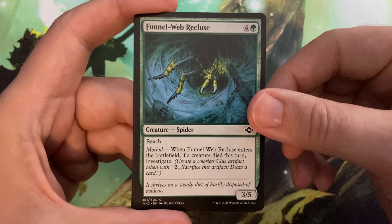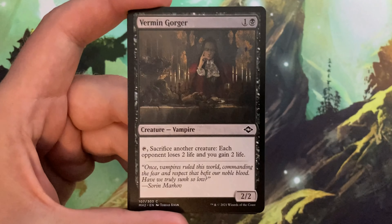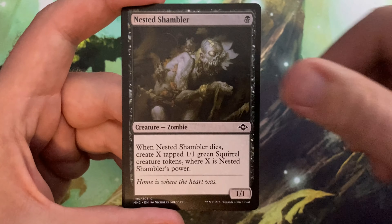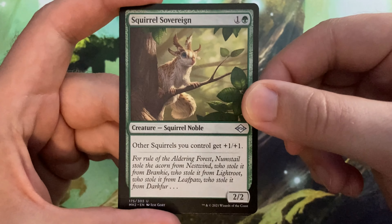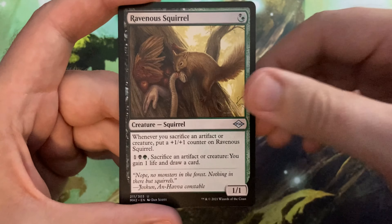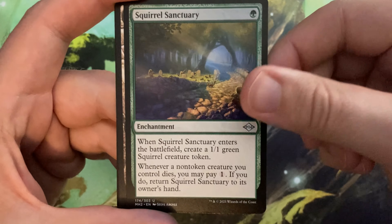Let's get into the contents, starting with Funnel Web Recluse, Jewel-Eyed Cobra, Vermingorger, Nested Shambler, Squirrel Sovereign — oh, look at that little squirrel just vibing. He's like, 'Hey, I'm a squirrel, I'm so cute.' Ravenous Squirrels — okay, he's not as cute. Squirrel Sanctuary — oh man, more squirrel stuff.